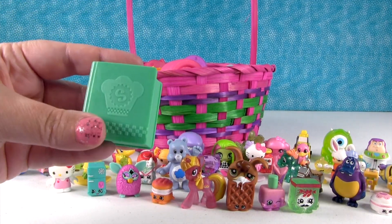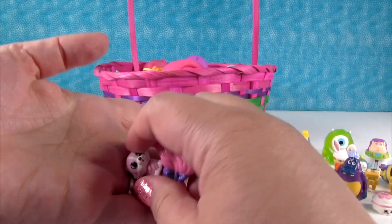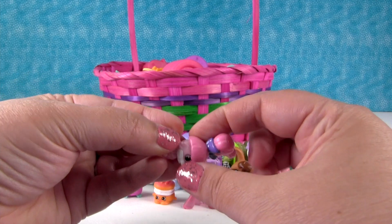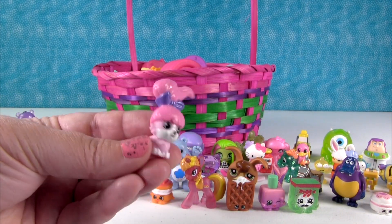How about a Shopkins egg? This is another Season 6 Shopkin container, but inside we have Juno, the little Squinkie with the ponytail do. Look at how cute Juno is.